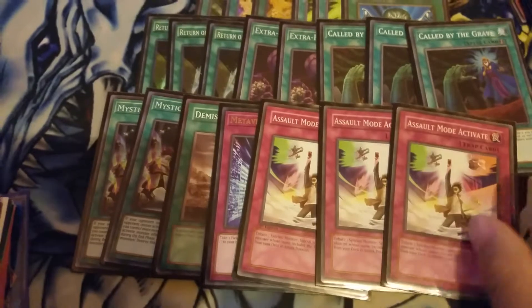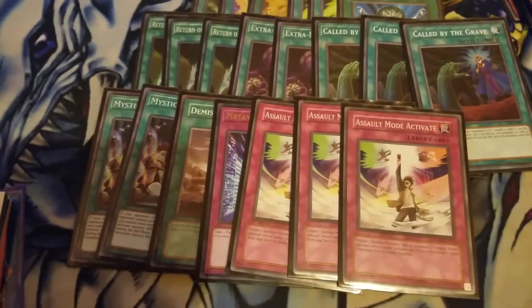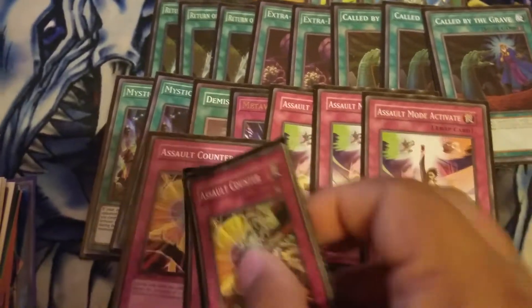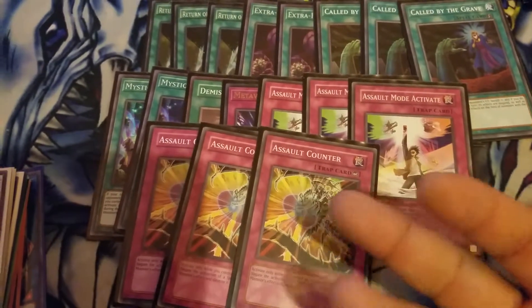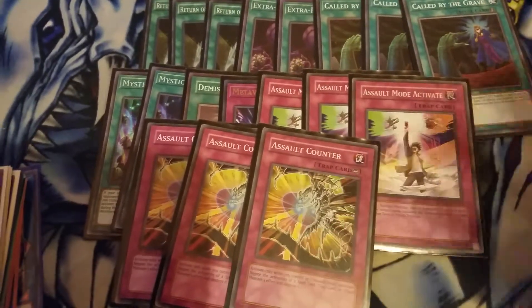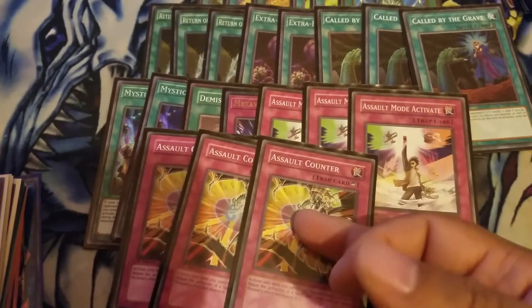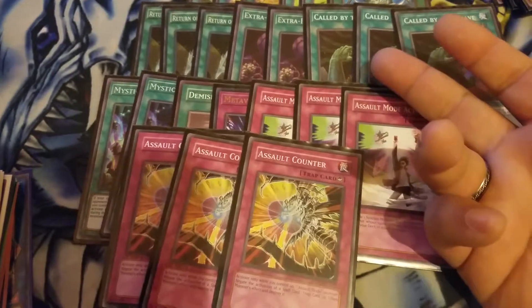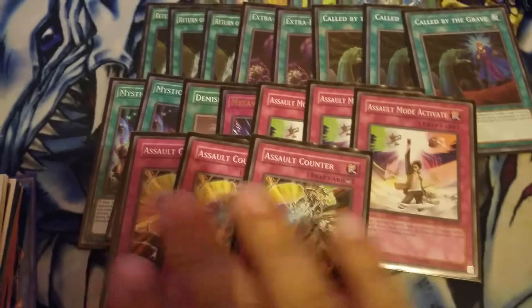Three Stardust Assault — the key card you need. With Summoner's Monk you can do so much with it. And three Assault Counter — it's a free negate-anything Counter Trap. So your Stardust stays on the field, you negate anything, and you have two disruptions instantly. Since it brings out Stardust Assault Mode in one turn, you're in great shape with this card.